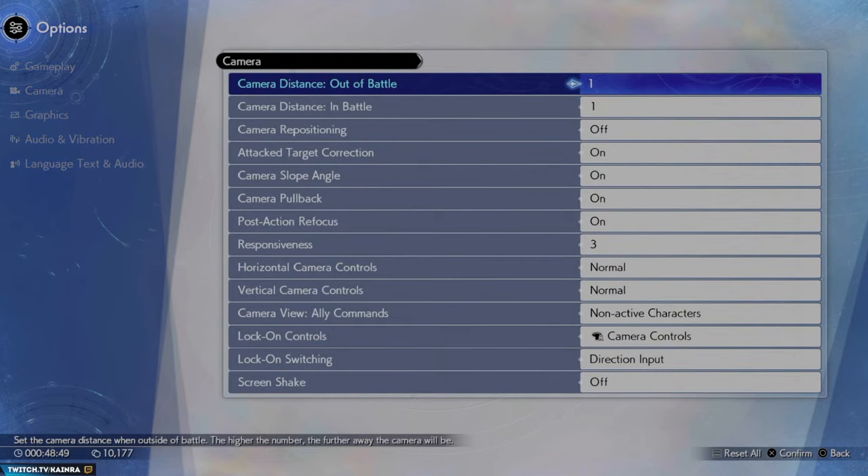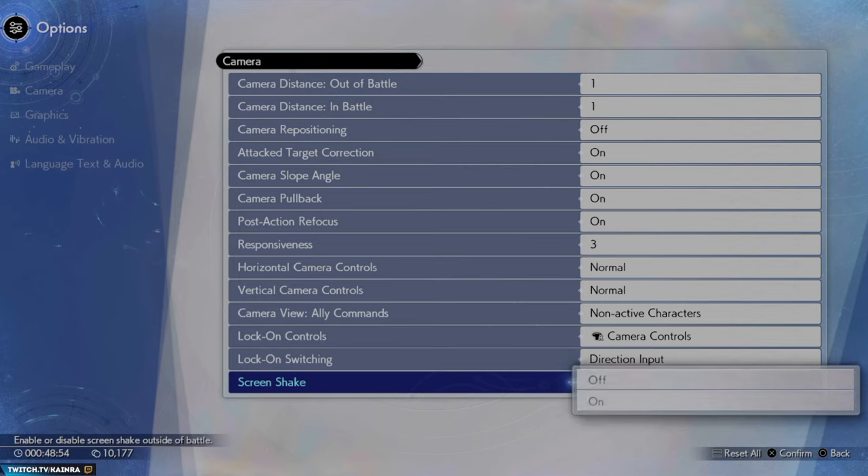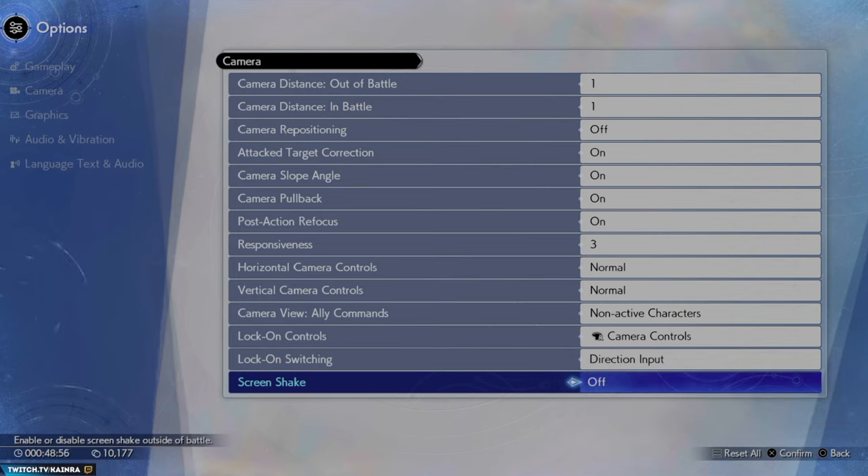The very first thing you should do in my opinion is go to the camera settings and turn off the screen shake. At least for me it made a lot of a difference because it doesn't really take away anything from combat, but it makes the screen shake less so you can focus on combat more.